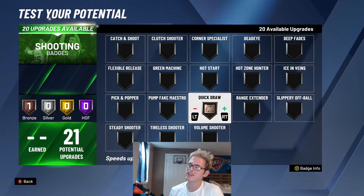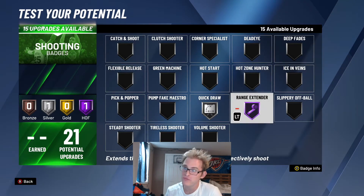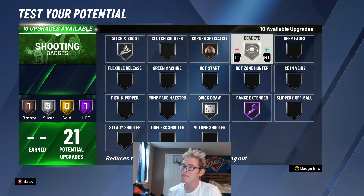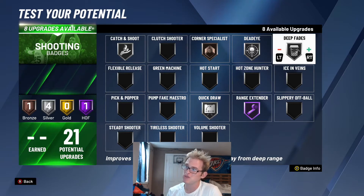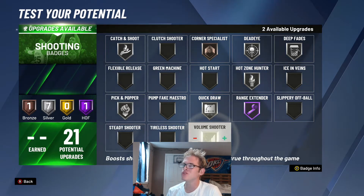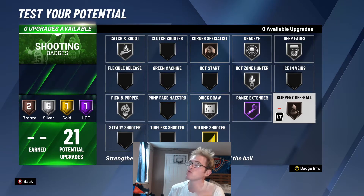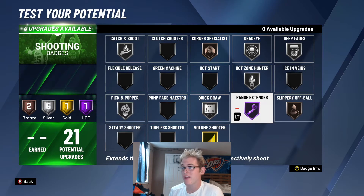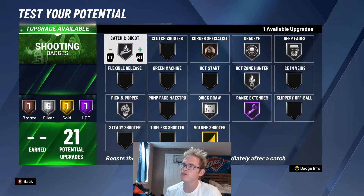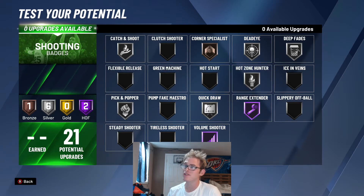For the shooting badges, I'm putting Quick Draw on silver — that's just where I like it. Range Extender up to Hall of Fame so we can shoot from deep. Space Off Ball — that's very important. I feel like Kevin Love definitely needs Catch and Shoot, and I'll throw Corner Specialist up to silver for that stat boost. I'm also going to add Deep Fades since Kevin Love can definitely shoot some fades. Hot Zone Hunter on silver would be nice, Pick and Popper since Kevin Love is going to be setting screens, Volume Shooter, and Slippery Off Ball — because you're going to be running off the ball rather than dribbling, so Slippery Off Ball should help you get open.